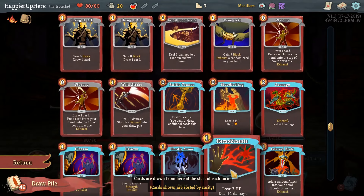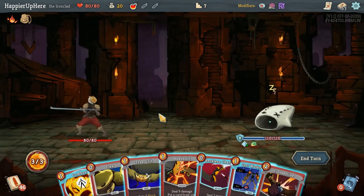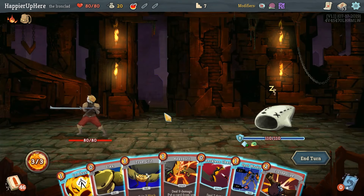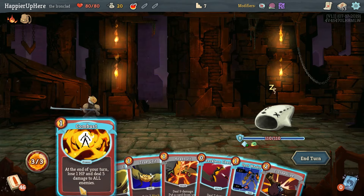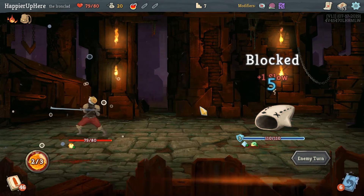Let me double check - we have Metallicize too. I think I can wait. Let's do Combust - sure, let's do Combust. I was hoping for the Metallicize but that's probably not going to happen. I want to apply some weakness - let's do War Cry first, no - let's do the weakness next turn.